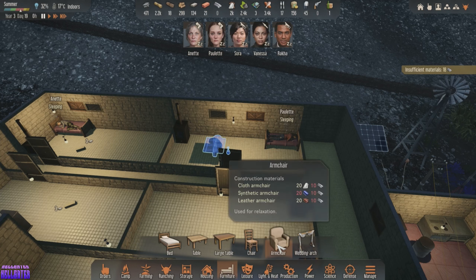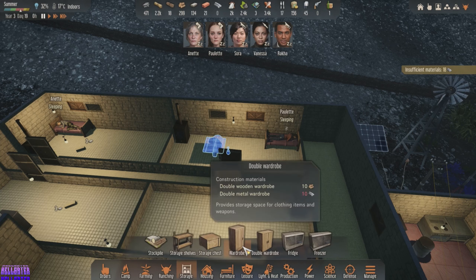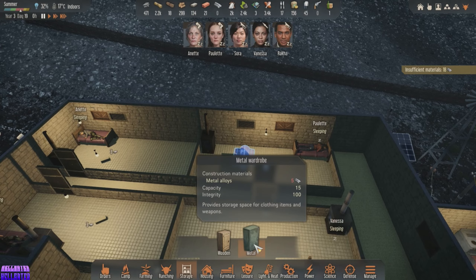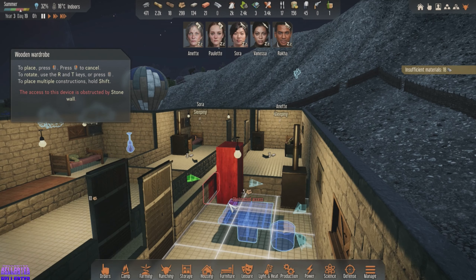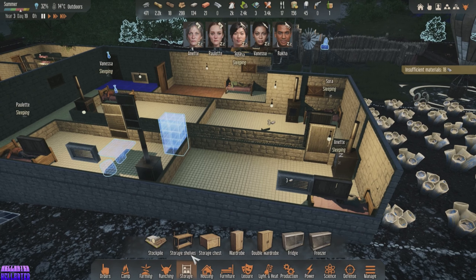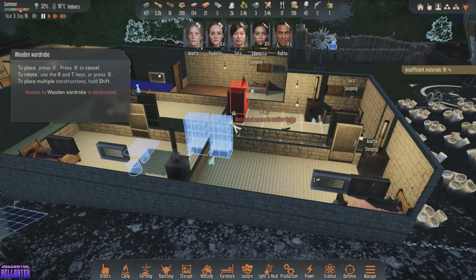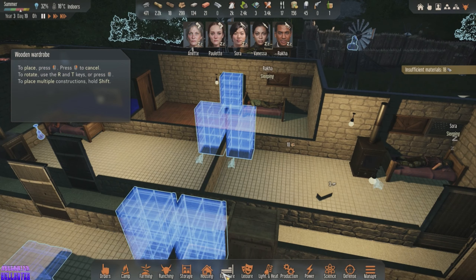We can give them armchairs! We can give them a wardrobe — provides storage space for clothing items and weapons. I like that. Give them a wooden wall locker — I can store stuff in there, I kind of like that. Let's add one of those. We'll go wood and put them kind of similar in each room — put one there, one here, here, and one here.